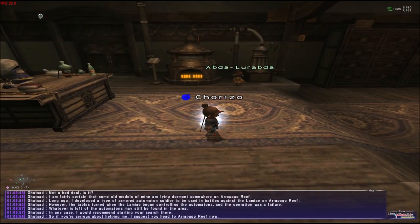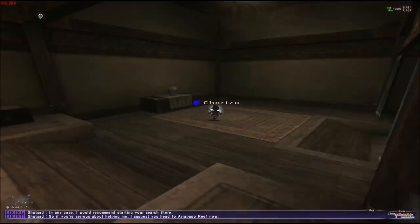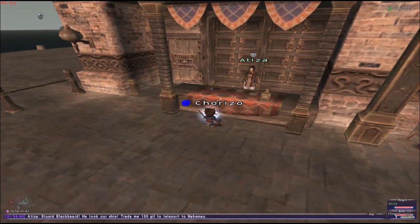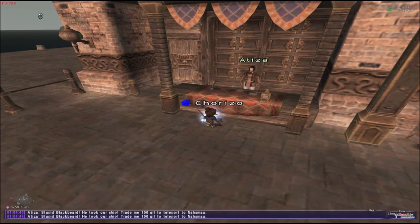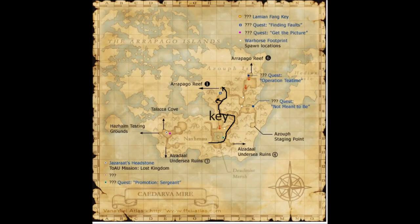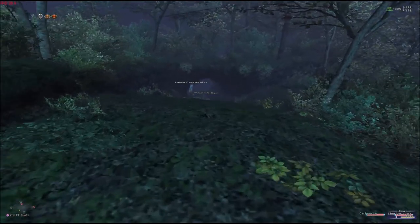Once we're done with him, we're going to go to Nashmau. This is where you take the boat to Nashmau. Once we get to Nashmau, we're going to go to the Dvucca Isle Necropolis — this is the door that you use. Once we get here, we're going to go to the Lamia Raptor Rift one.